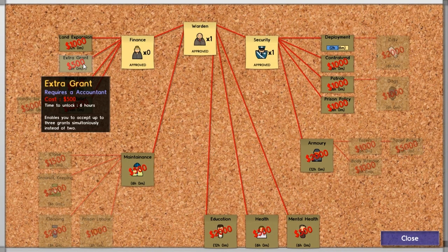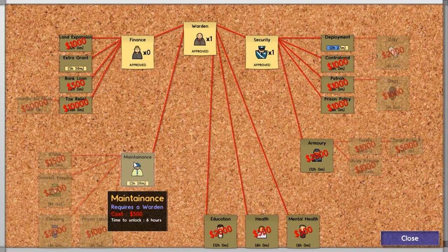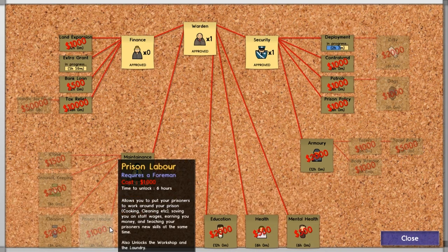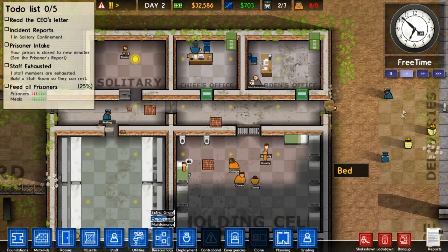Finance - extra grant enables you to accept three grants simultaneously. A bank loan, tax rate. Should we get the extra grant thing? It's only 500 quid. And then we can hire a foreman and get groundkeeping and the clone tool - which lets you rapidly duplicate areas of your prison such as cells. Prison labour would be good too. I think we need groundkeeping and cleaning first - so like janitors and stuff. We're also going to need a proper cell block at some point.